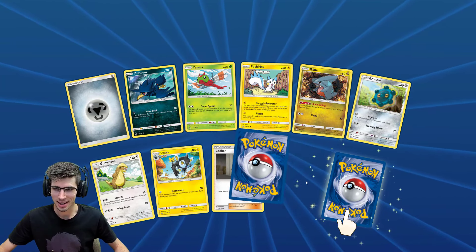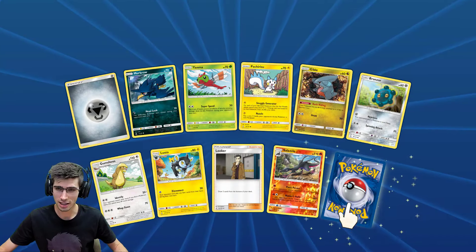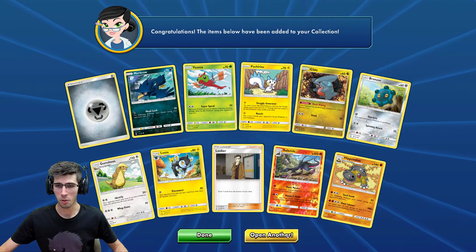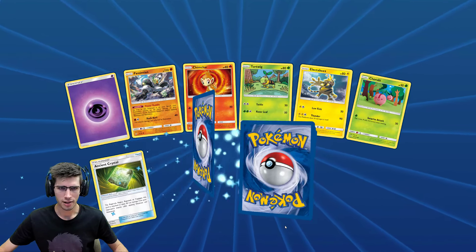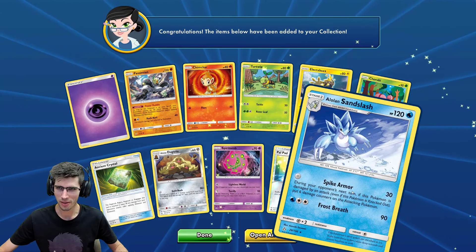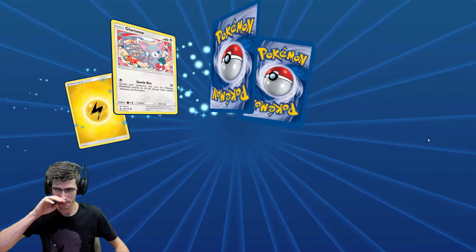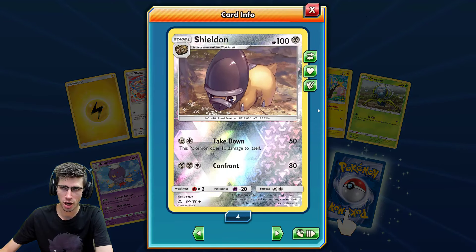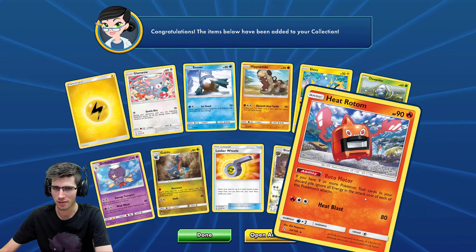We have a Reverse Holo of a Salazzle — how many do we have? Five of those so far, pretty common reverse holo. Plenty to throw around apparently. A Power Pad Reverse Holo and an Alolan Sandslash regular rare. Shieldon Reverse Holo leading into a Heat Rotom regular rare.